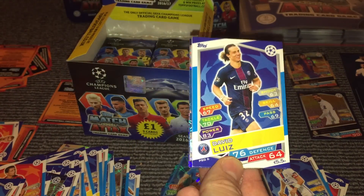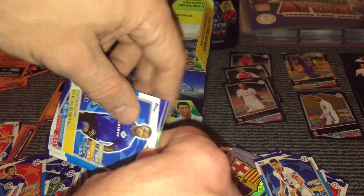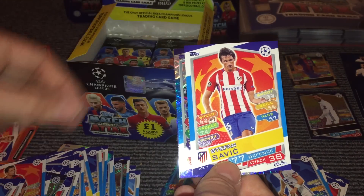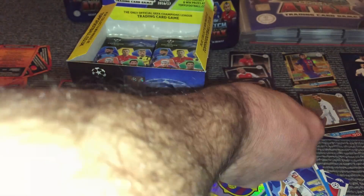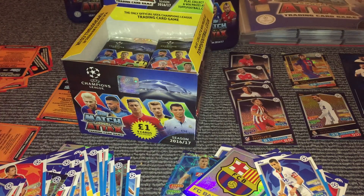Then we have Luiz — obviously now at Chelsea — Rendell, Carvalho, Denzel, Cech, Marl, Savic, and then we have a Xhaka and Zuffie midfield duo card. And then we have a Negre's Man of the Match card, so up to five Man of the Matches now. The Man of the Match cards, according to the ratio, are supposed to be 1 in 3 packs, so I think we're probably a little bit behind on that ratio at the moment, but we've still got quite a few packs to open.